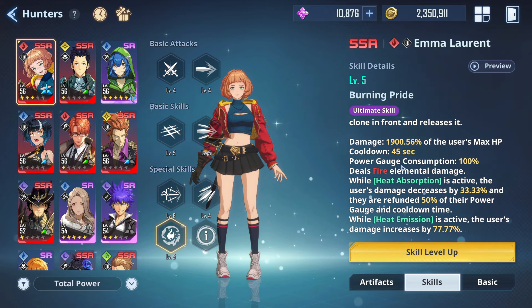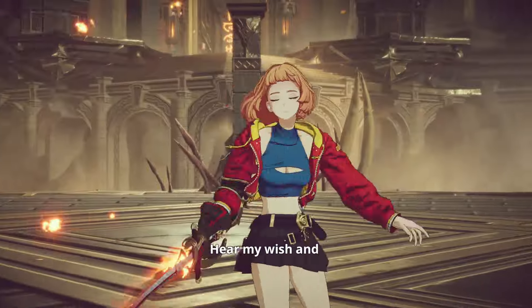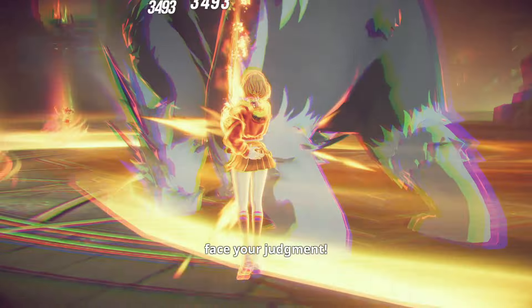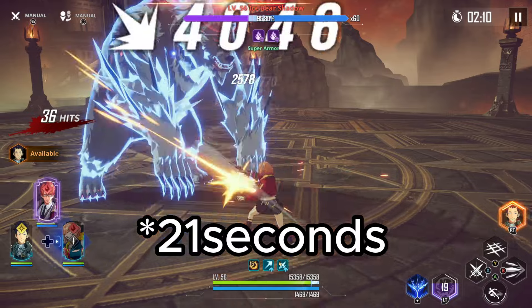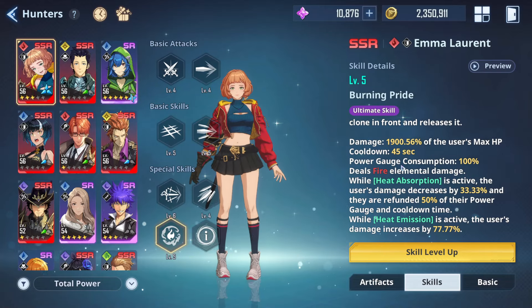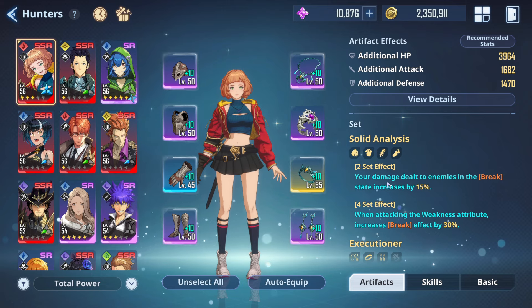Emma's ultimate skill, Burning Pride, deals a lot of damage and has two unique abilities. While Heat Absorption is active, its damage is reduced by 33% but it refunds 50% of your power gauge and cooldown time, bringing the cooldown from 45 seconds down to 27 seconds. While Heat Emission is active, this skill's damage increases by 77%.